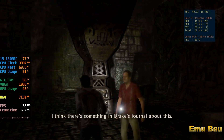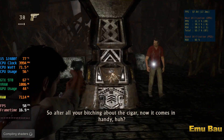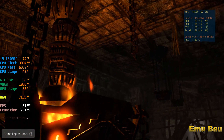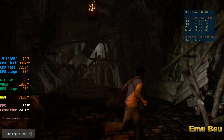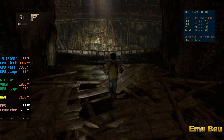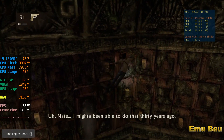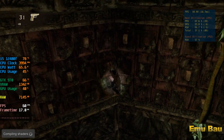You know, this looks familiar. I think there's something in Drake's journal about this. Here it is — looks like this thing is some kind of lamp or brazier. See if you can light it. So after all your bitching about the cigar, now it comes in handy, huh? Nice. There is something like this — I might have been able to do that thirty years ago. They had fun. Whoa!